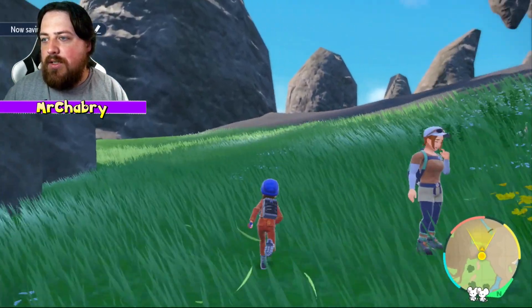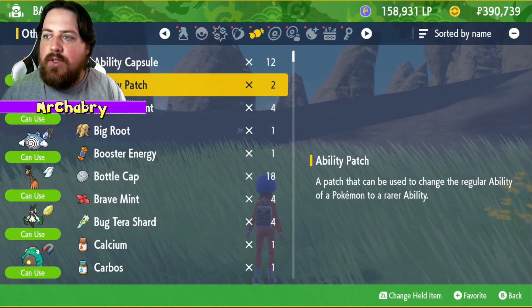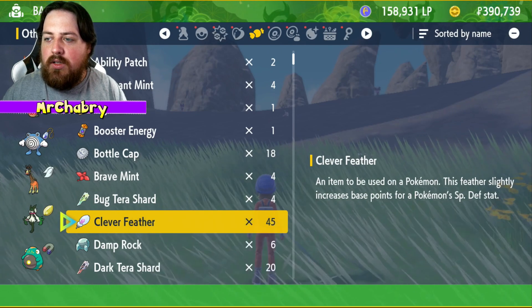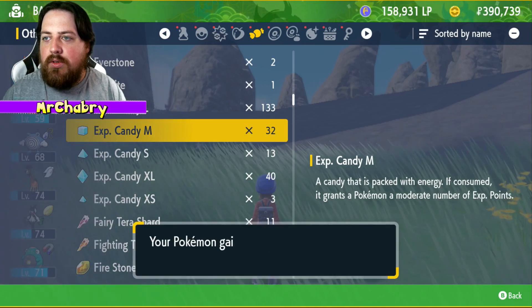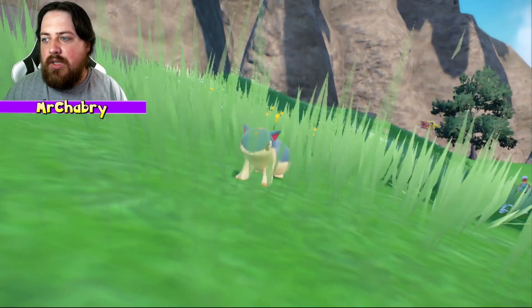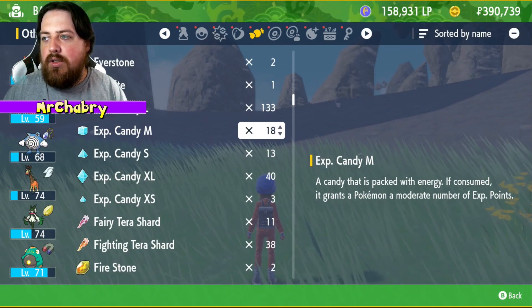Now we'll continue our ascent into the mountains. I think just a few things so I can boost this thing — boost its special attack and its speed. And then there should be some experience candy. Let's get this thing leveled up to level 40. Actually, let's think about what level to get it to before we let it evolve. I want to get it to level 60. We'll throw 20 candies to it.